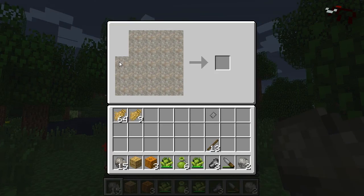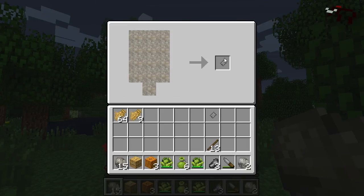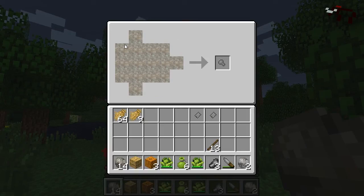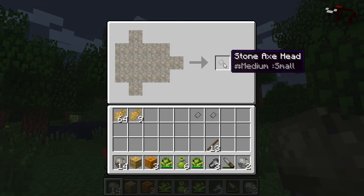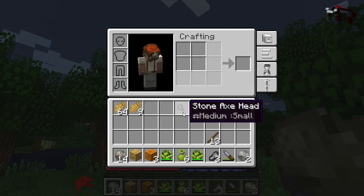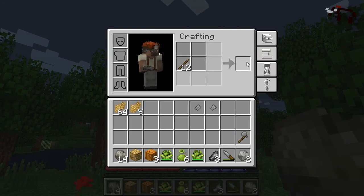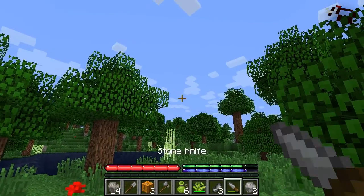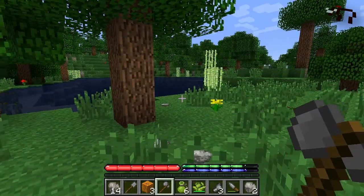Let me show you two more tools you can craft early on. The shovel - it's just down the outside on both sides and leave one in the middle on the bottom. And an axe - I usually do one on the left side and four out of the corners on the right side, like an arrowhead shape. That's an axe head. Again, you're going to put those into your crafting grid above sticks and now you have those tools.